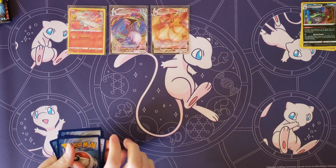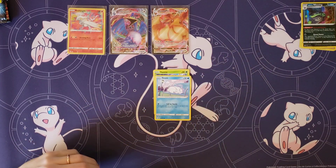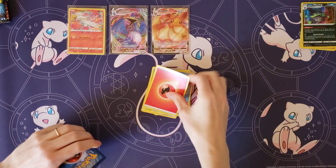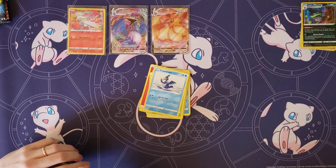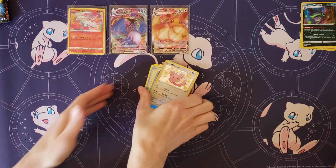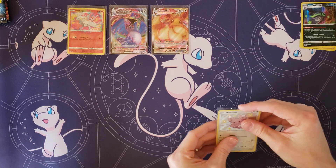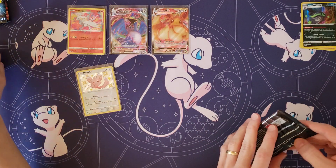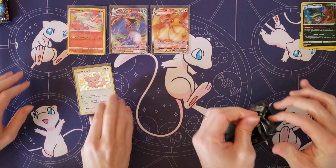What do you got in here? Yanma, Snom, Cufant, Grookey, Weezing, Fire Energy, Ball Guy, Tropius, Cramorant. Your Rare — Dreadnought. And oh, Mincino! A nice baby shiny right here. I like the pink. Wow, you are killing it over there — me, not so much. I told you to give yourself all the good packs.